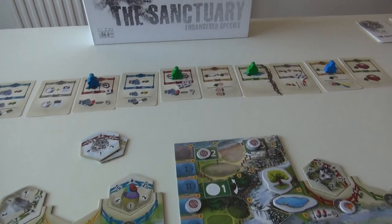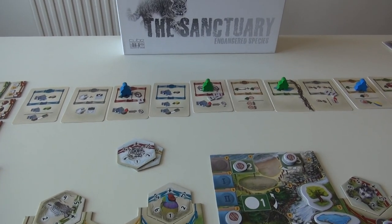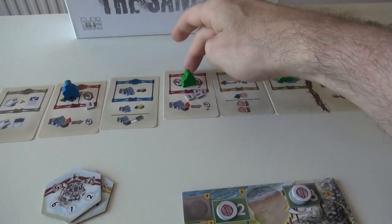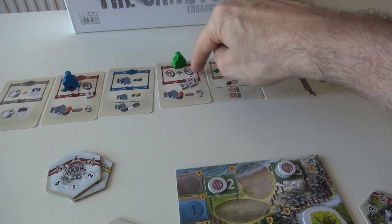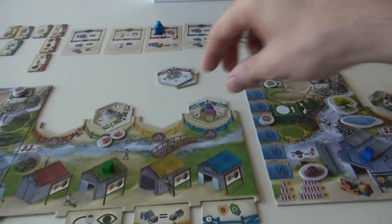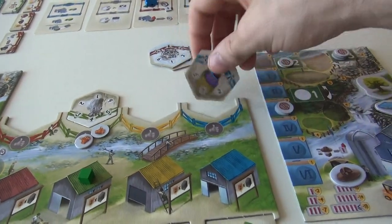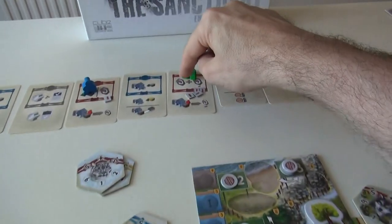After all the workers are out, players in turn order activate their workers. And here's where things get interesting. A worker gets access to the main action of the card that he is on. Like in this case, if I activated this worker, he could breed two different types of animals. So I could breed my zebras over here — now I've gone from three to four zebras, that's more points — and now I've got two finches instead of one in my little sanctuary here.